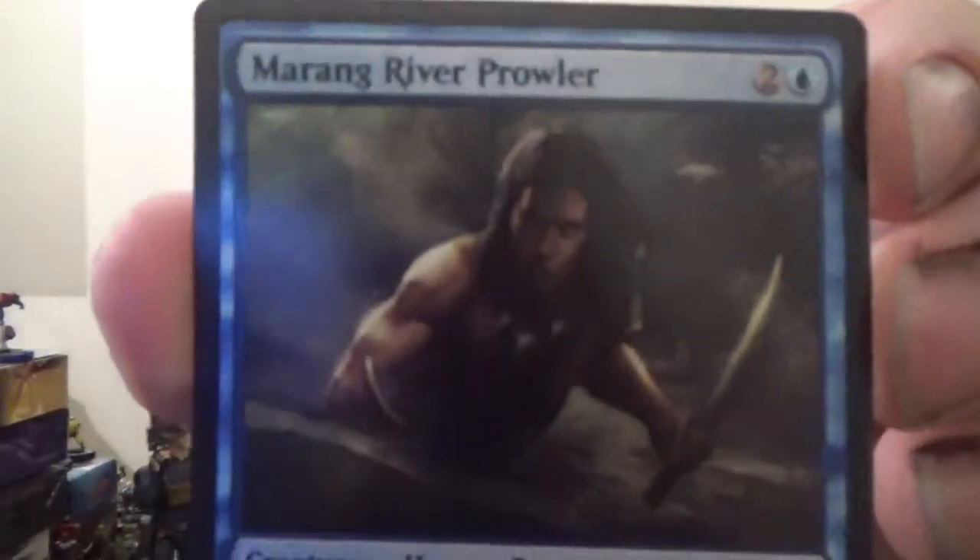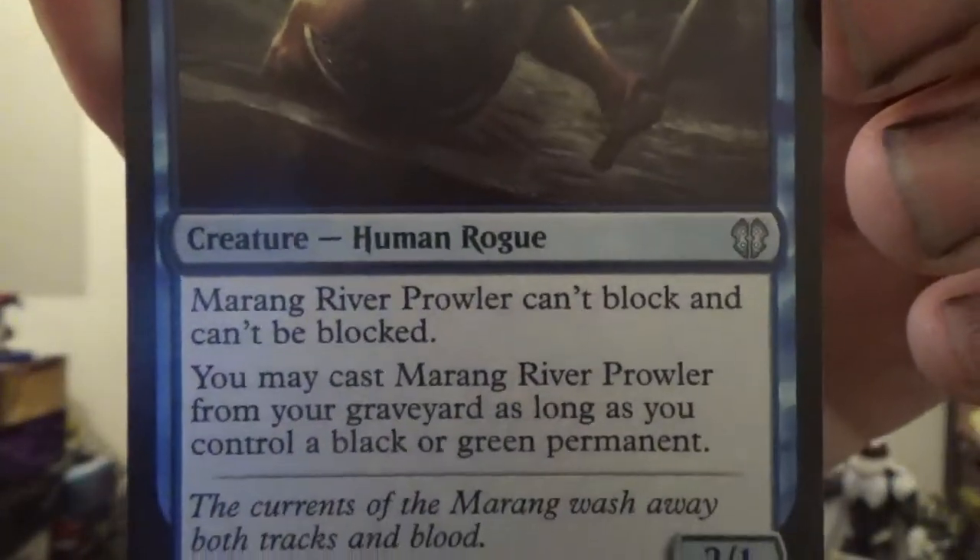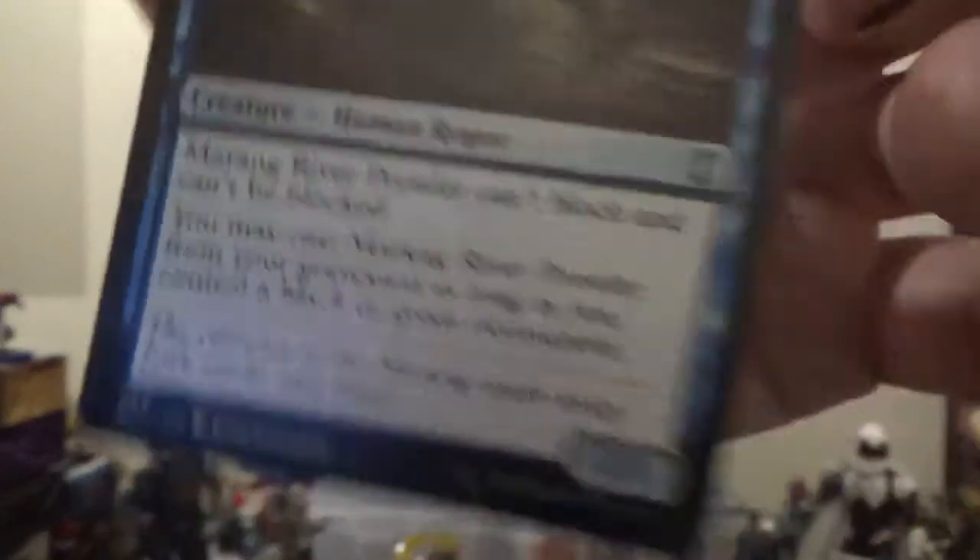Next up, Murkwater Prowler — a 2/1 Human Rogue for two colorless and one blue. Can't block and can't be blocked. You may cast them from your graveyard as long as you control a black or green permanent.